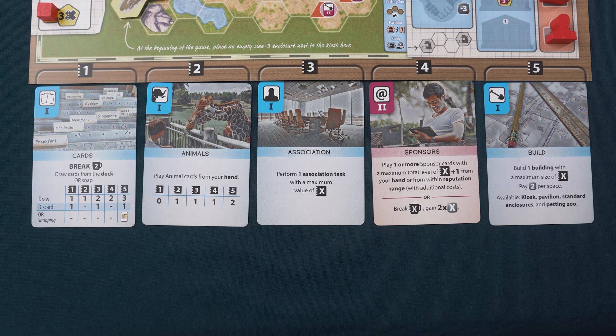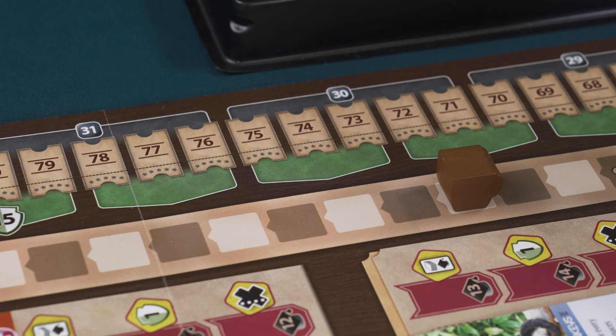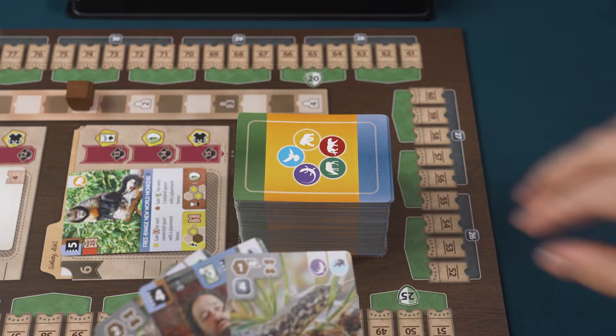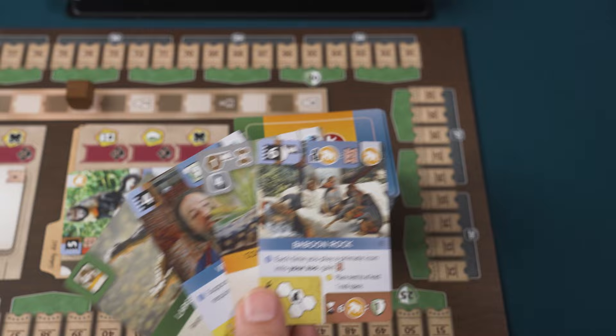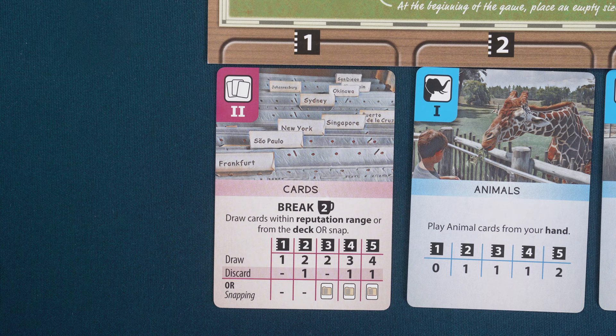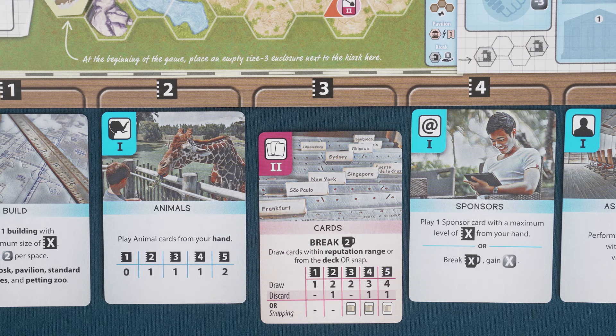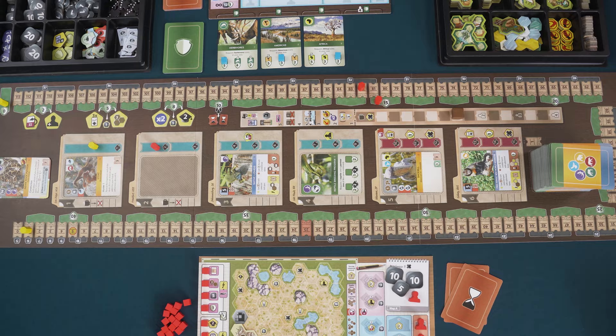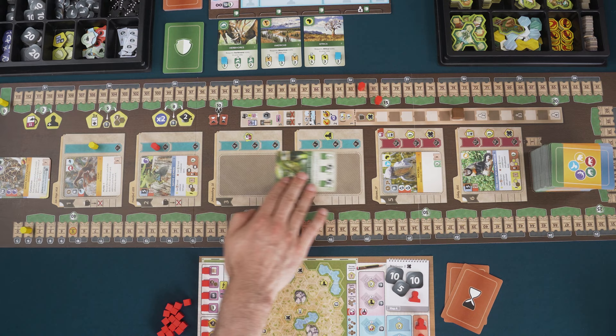Now let's look at the different actions. The cards action allows you to add more cards to your hand. First, move the break token two spaces as indicated on the card. Then, draw cards according to the strength of the action and follow the chart on the card. If the strength is one, you would draw one card from the deck and then discard one card — the card you discard can be any card in your hand including the card you just drew. When you activate a strength five cards action, you can draw three cards and discard one, or you can snap — taking any one card from the face-up display into your hand. With a level two cards action, you break two as usual, but now when you draw cards, you can either draw from the top of the deck or a face-up card within the reputation range as indicated by your counter. At the end of your turn, slide the cards down to fill any empty spaces and draw cards from the deck to fill in any remaining spaces.